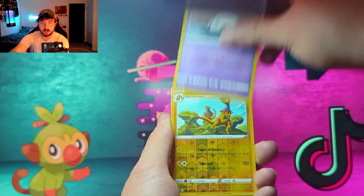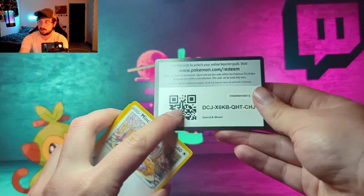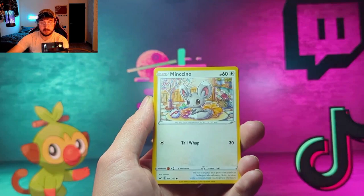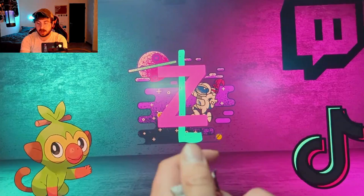Let's see — we got a Helioptile, a Honedge, Litwick, Corsola, a reverse Heliolisk, and a Scizor non-holo for the rare. It's been a while since we've had a non-holo rare. Now with Sword and Shield Base we got a Dugtrio, Switch, Energy Retrieval, Minccino, Sobble, Blipbug, Wooloo, a reverse Roselia, and the rare is a non-holo Polteageist. Not starting off well.